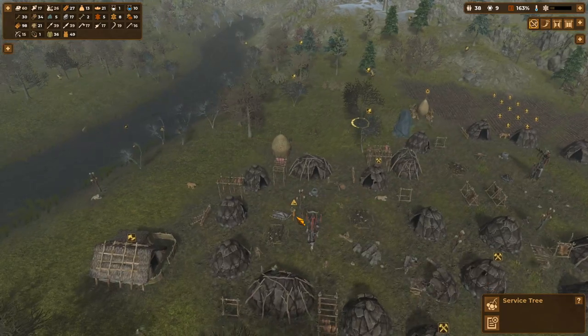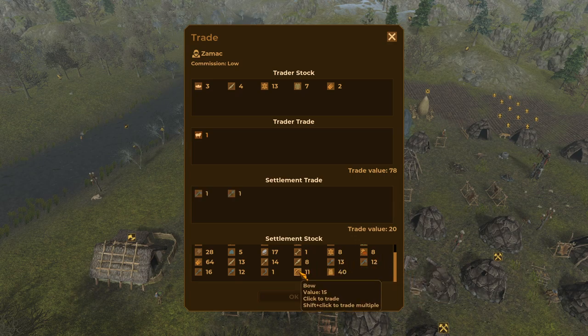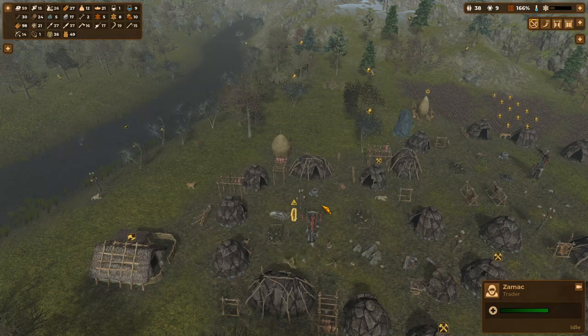Trader has arrived again — already! An adult male sheep — yes! We can begin the breeding. One adult male sheep — I will give you whatever you want. We'll give you one of all of these things — some logs, a bone knife, bone spear, and some flour. Some fish. There we go, excellent.